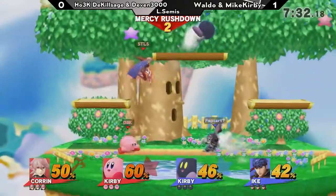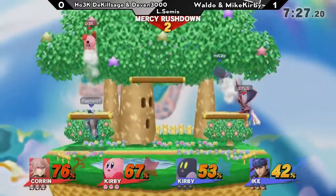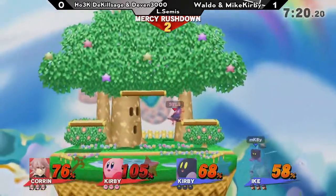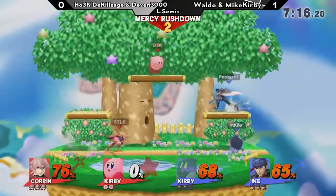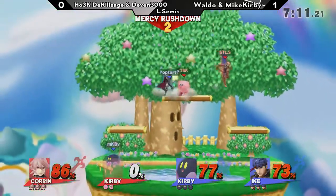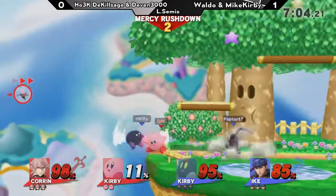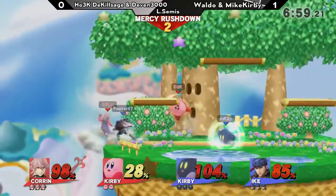Set up his own teammate for that. If you accidentally grab your partner, maybe you should up throw — or probably the least amount of damage is the smartest option. What a setup — such good awareness. I want to remind everyone this is loser semis, which means we are back to best two out of three. If Killsage and Devin lose this match, they are out of the tournament. They have tough opponents — Waldo and Mike Kirby are not easy. But Waldo losing his first stock of the tournament!